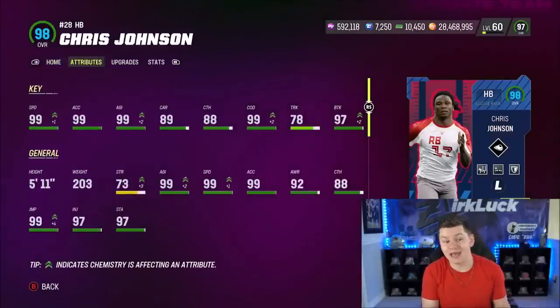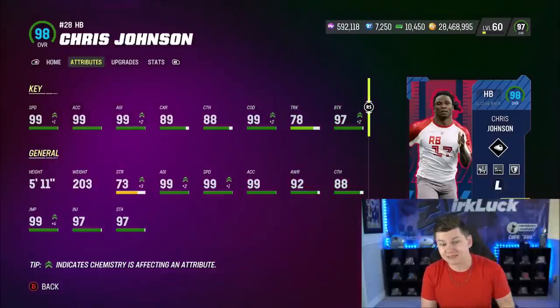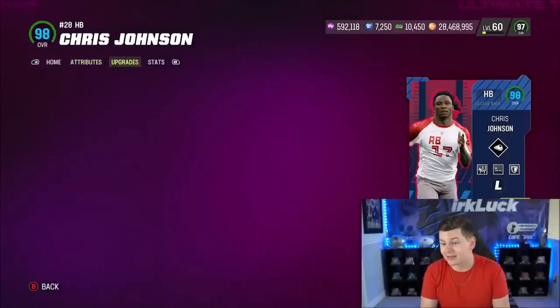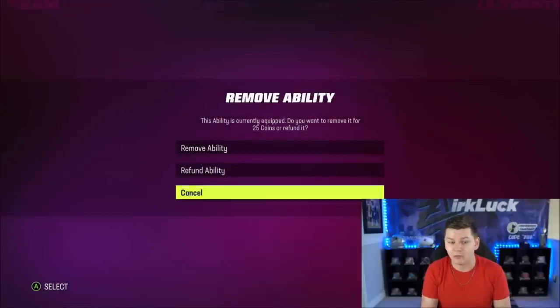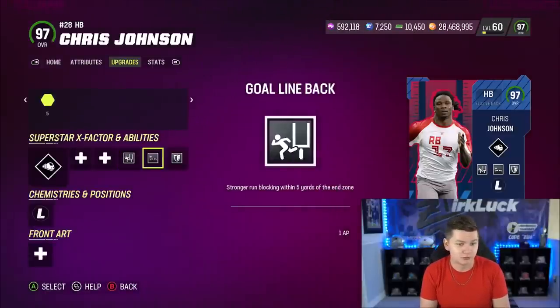I also picked up CJ2K - 99 speed, 99 XL. My biggest worry is the carrying at only 89, but he has 88 catch, 99 change direction, 97 break tackle, 98 juke move, 96 spin, 89 short on running. Overall looks amazing. I am running freight train on him, goal line back for 1 AP. He also gets evasive for 1, tank for 1, playmaker for 1, and human joystick for 3.